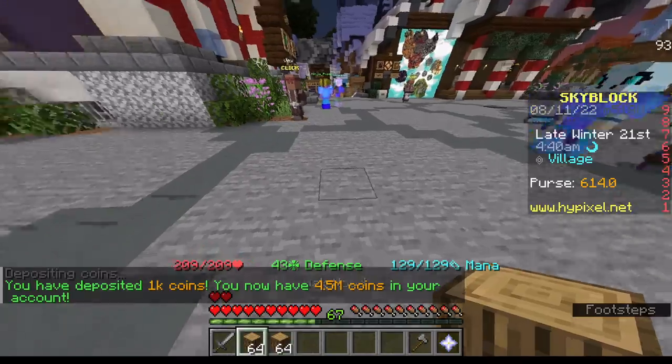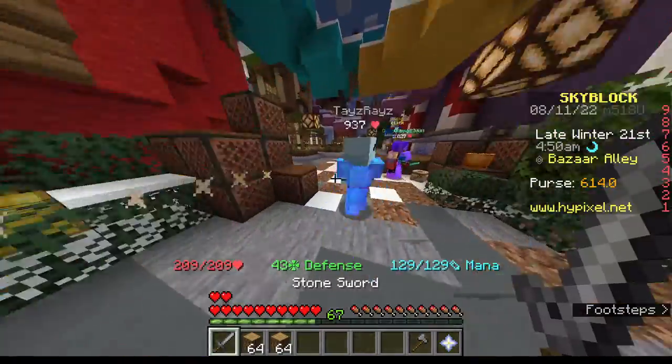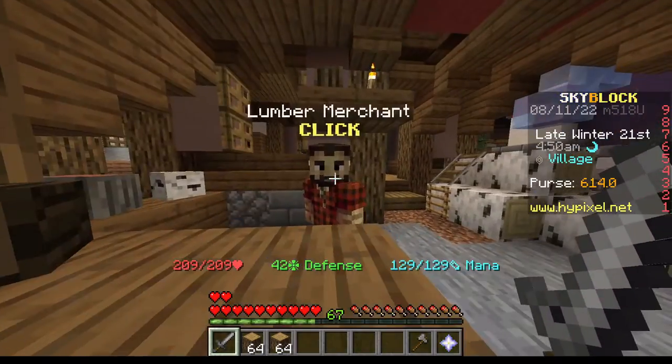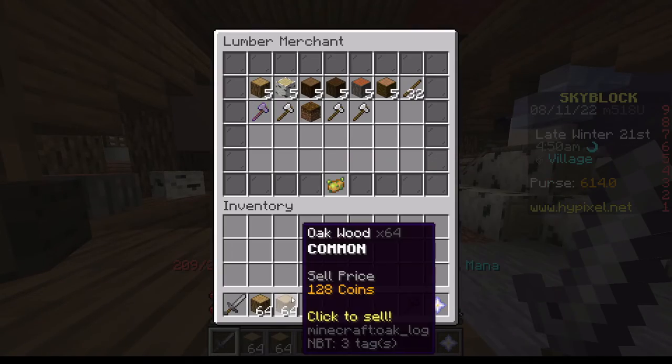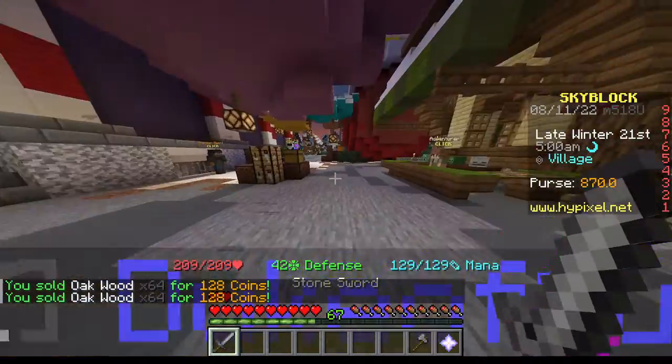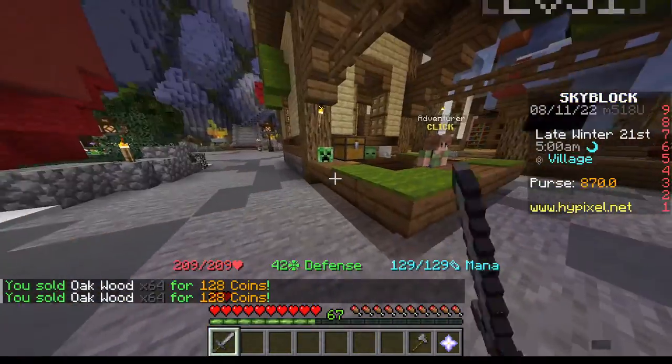So once you get these two stacks of wood, you want to go over to the lumber merchant. You can sell these for 128 coins each, and once you've sold those you're pretty much at 870 coins.